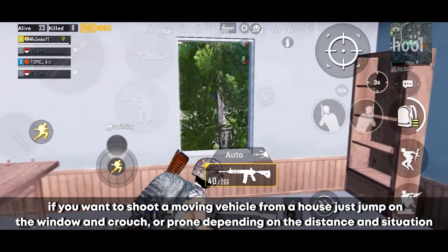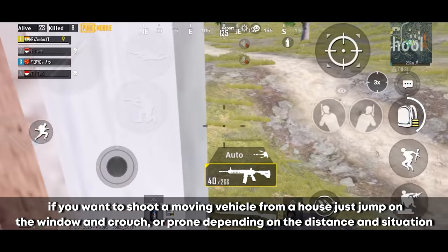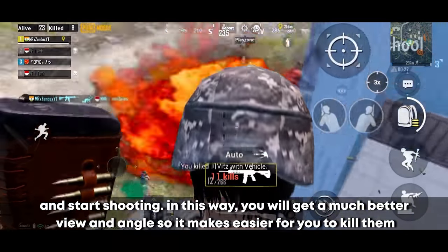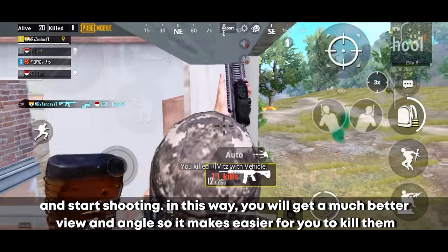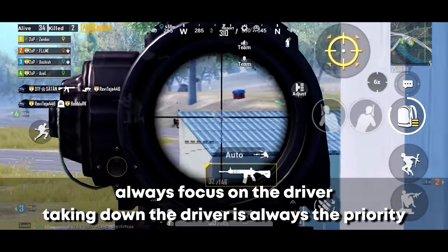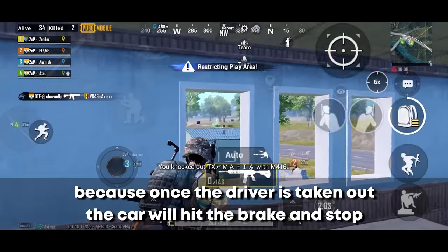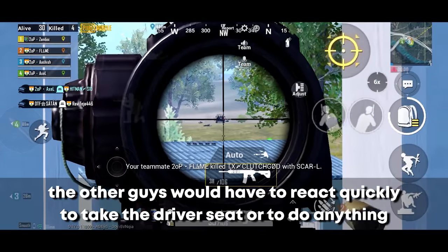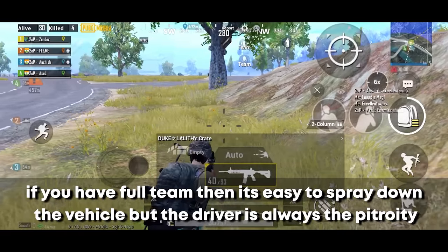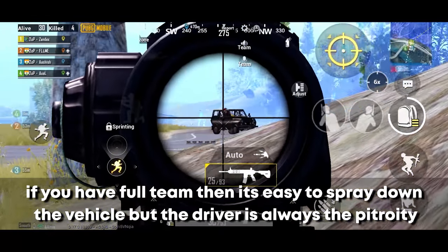If you want to shoot a moving vehicle from a house, jump on the window and crouch or prone depending on the distance and situation — you'll get a much better view and angle. Always focus on the driver first, as taking down the driver is the priority. Once the driver is taken out, the car will brake and stop, forcing the other players to react. If you have a full team, it's easy to spray down the vehicle, but the driver is always the priority.